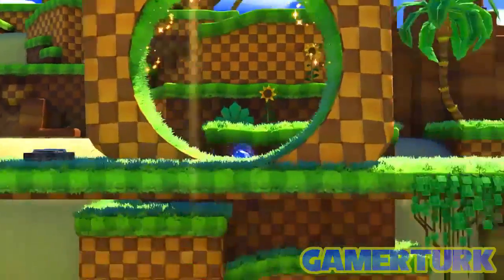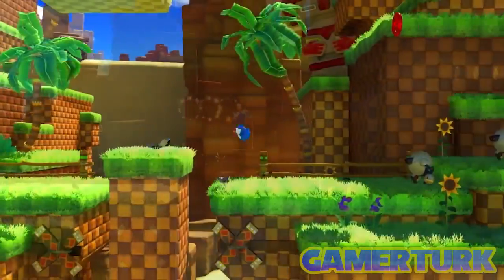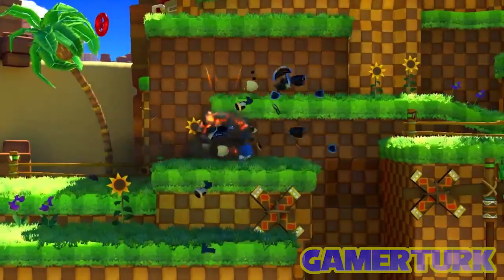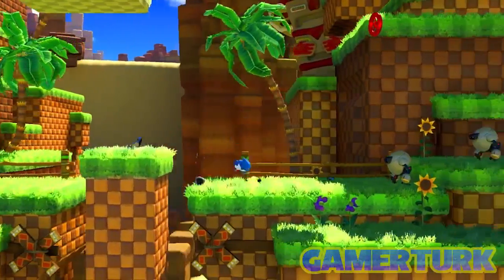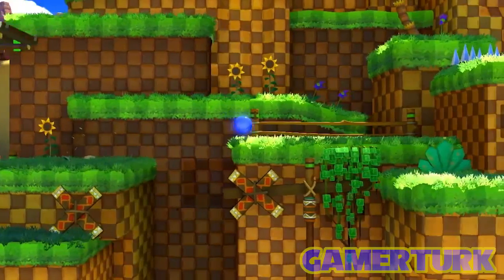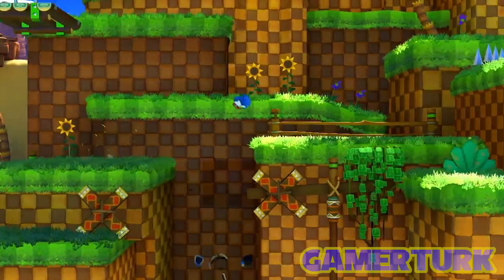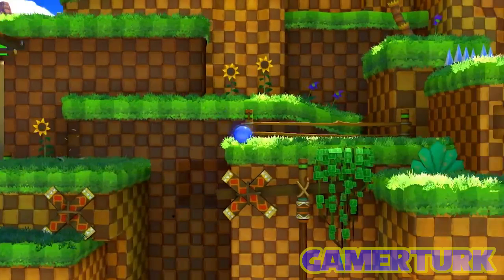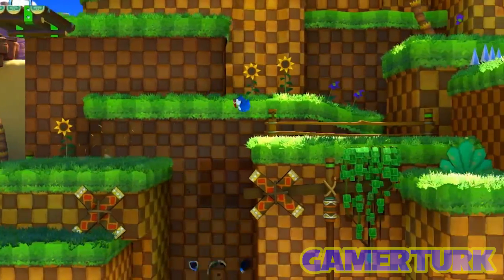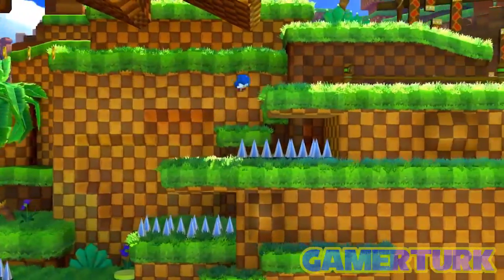Everything looks more polished and more snappy than in Generations. What truly struck me the most however is what seems to be the new move from Sonic Mania — the drop dash — being used in Sonic Forces. At the 1 minute 26 second mark, Sonic does an instant spin dash as he touches the ground. Watching very slowly, you can see Sonic actually starts revving up about 3-4 frames before actually touching the ground. I cannot say for sure if that is truly the case since I do not want to spread misinformation without an actual announcement, but it certainly looks like that is indeed the drop dash.